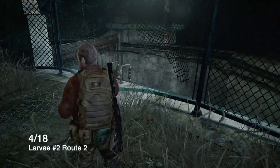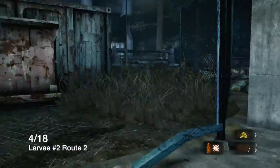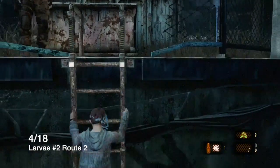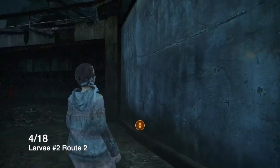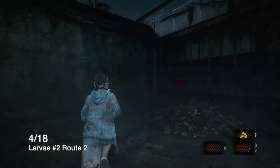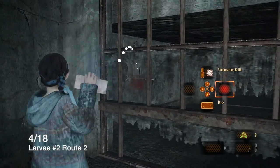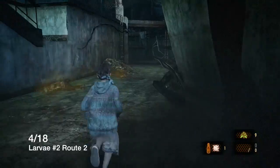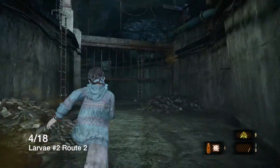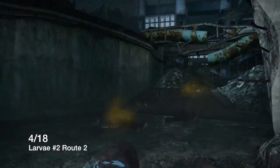This is route two - when you were playing as Claire and Moria. You're gonna make a right and the insect is right inside that gate. There is another brick on the far side of the waterway. You can't grab that brick once you throw it. I cleared all the enemies in here just like I cleared them before in route one, so none of them pop through.